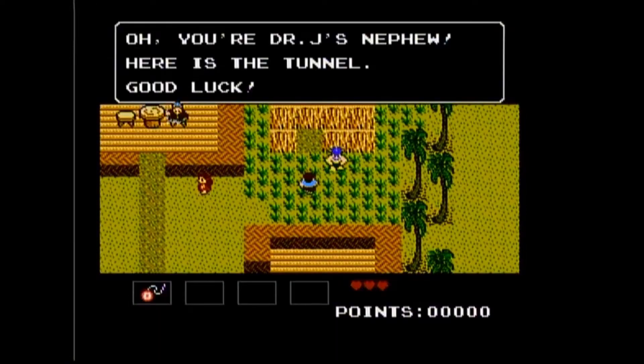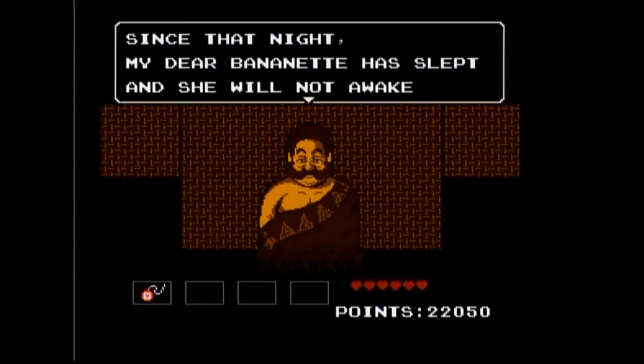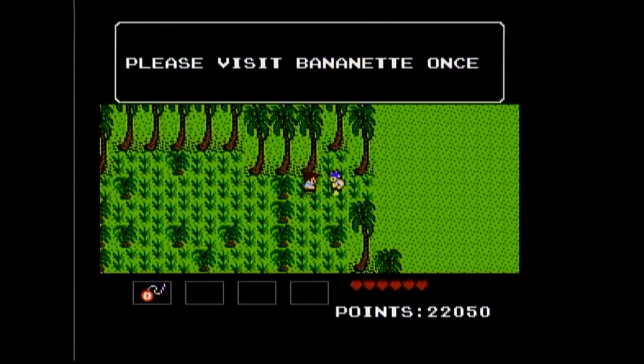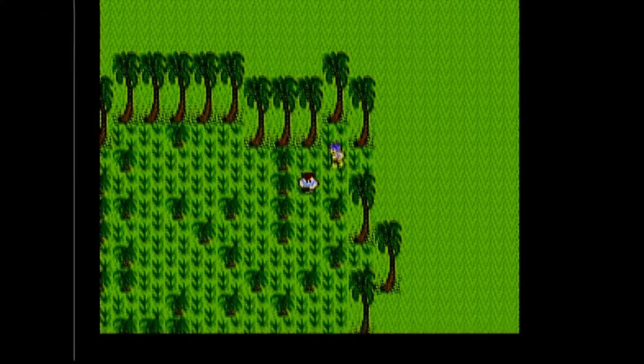This is a quirk of StarTropics because this isn't the only time this happens. Later on, you get to a village and you find out the chief's daughter is sick. The chief asks you to help, you say yes, and when you try to leave to progress, this guy's like, "Whoa dude, you gotta talk to the chief's daughter." Geez, fuck, okay, fine.